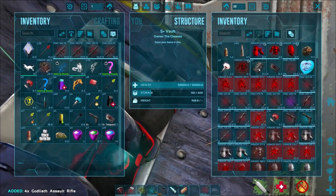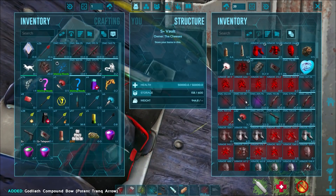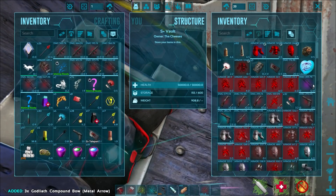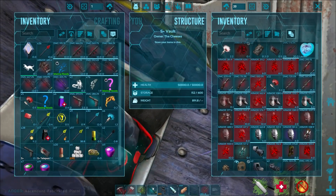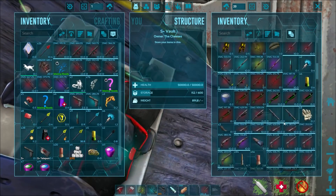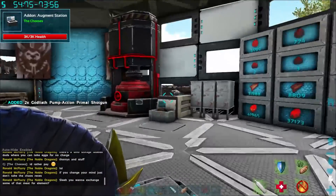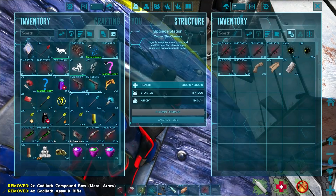Wait, they're not the primal fear ones - they're just normal compound bows. Let's scrap all of these, I want to see how much we get from them. Yeah, they're not the primal ones - we want the primal stuff, but we've got a heap of it. We can definitely chuck all of this into the salvage thing. I want to see what we get from it.